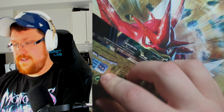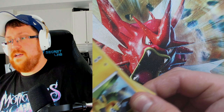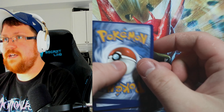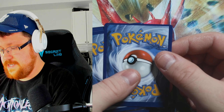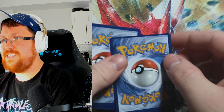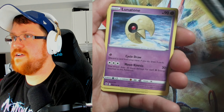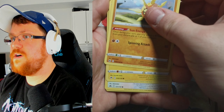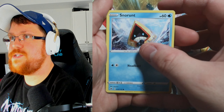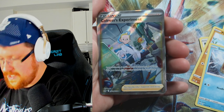That was three or four in a row that we've gotten something, and that's actually a pretty expensive card in the set. Wait — hold on. I don't even — no, it's not a misprint. This is the energy. That energy is so off-center, that's crazy. Let's continue: Lunatone, Solrock, Hippopotas, Whirlipede, Pancham, Snorunt — and Coalossal's Experiment from the Galarian Gallery, that's 59 out of 70.